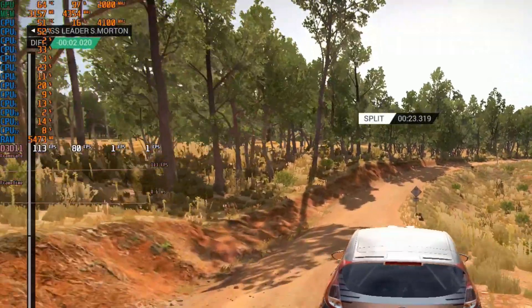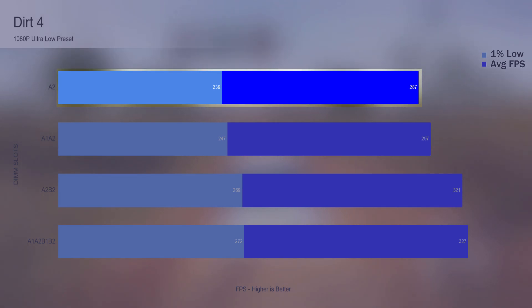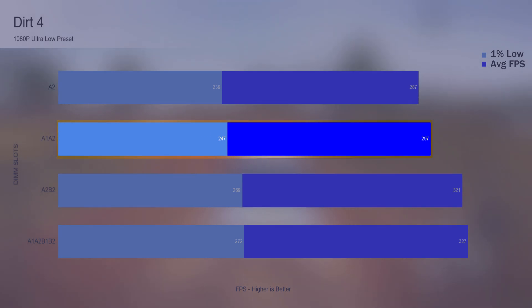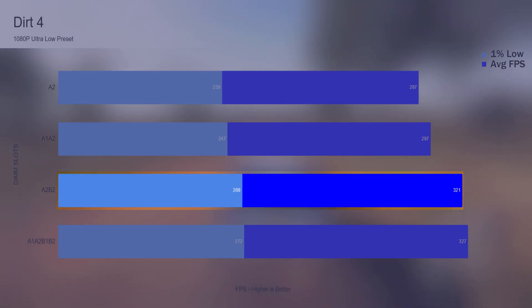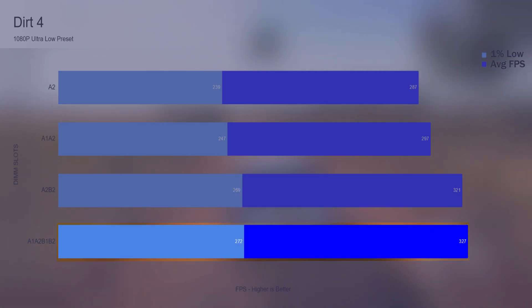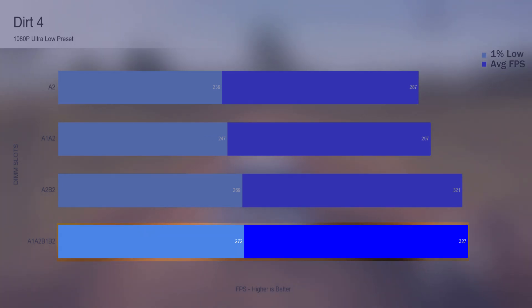Dirt 4 is next. The one 8 gig DIMM still managed to reach 287 FPS on average with 1% lows at 239. Two 8 gig DIMMs in single channel gave a 3.5% gain to both average FPS and 1% lows. Running two 8 gig DIMMs in dual channel gave an additional 8% gain to the average FPS and a 9% gain to the 1% lows. Testing four 8 gig DIMMs added another 2% to the average FPS while only adding 1% to the 1% lows.